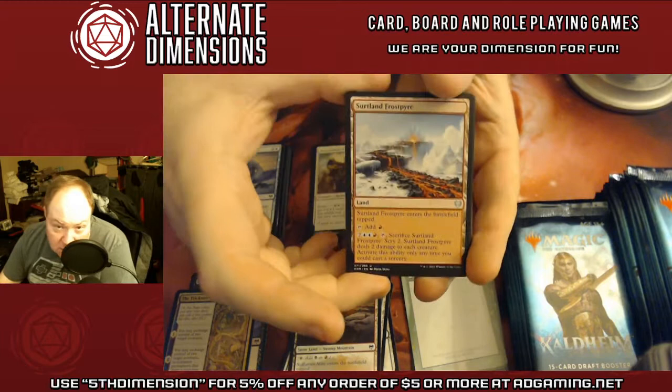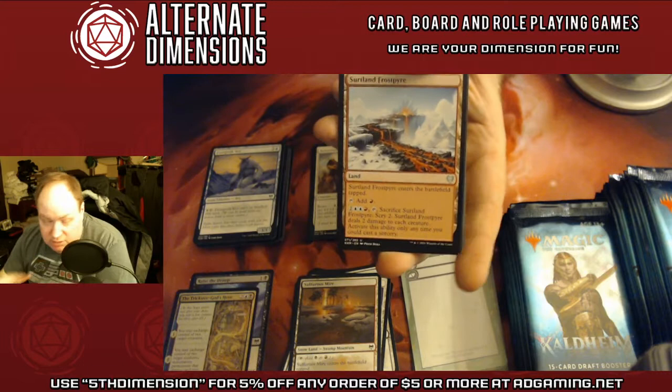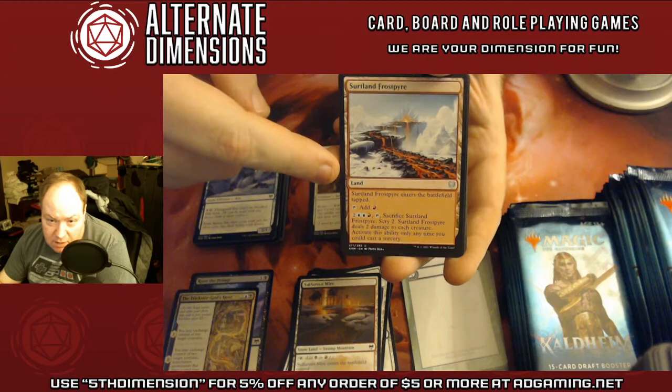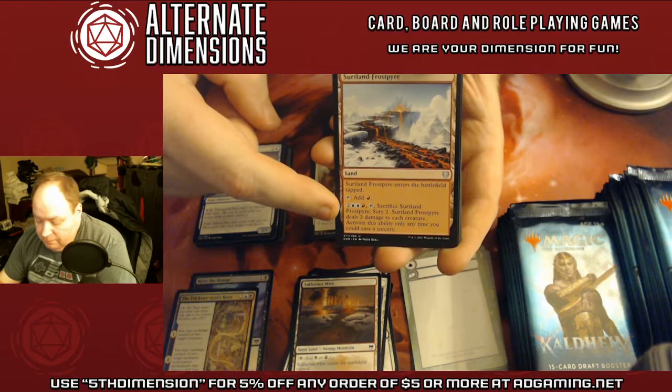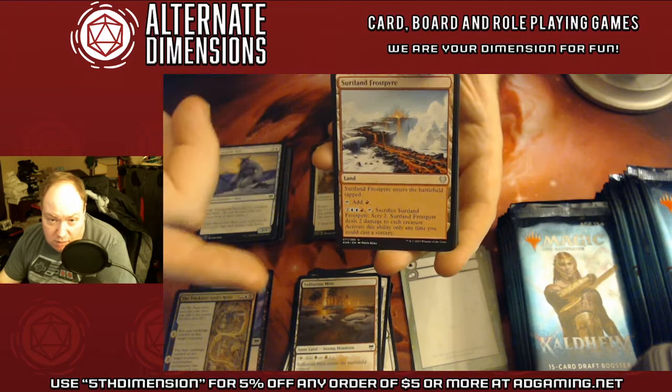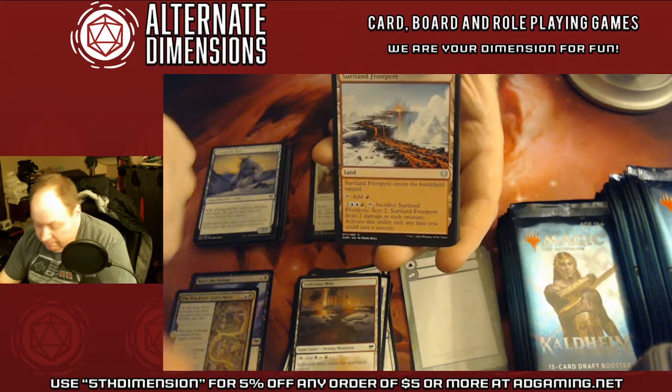Surtland Frostpyre — Scry 2, then deal 2 damage to each creature for 5 mana. These lands are pretty good. There's a whole cycle of them. They come into play tapped, produce one color of mana, and have an ability that uses another color. In standard format you're probably not going to play more than one or two copies because the effect is expensive — most of them are in the 4 to 5 mana range — but they're decent.